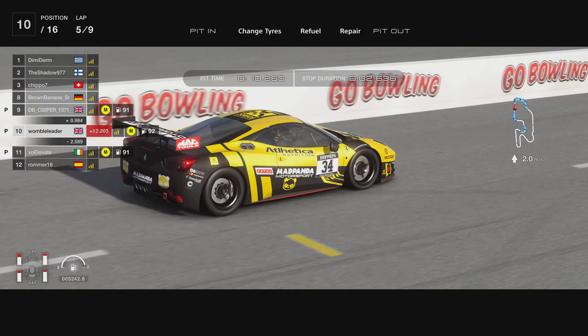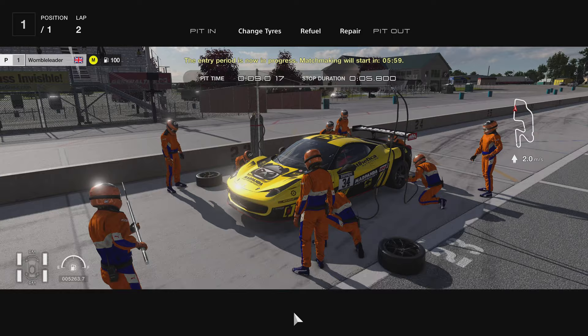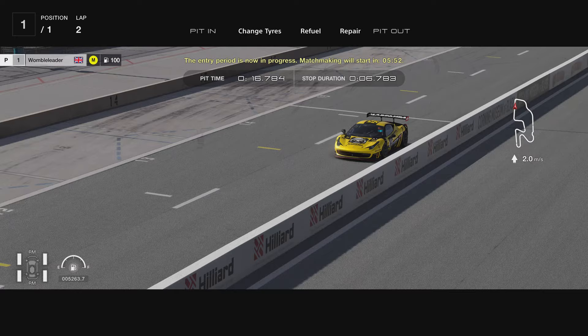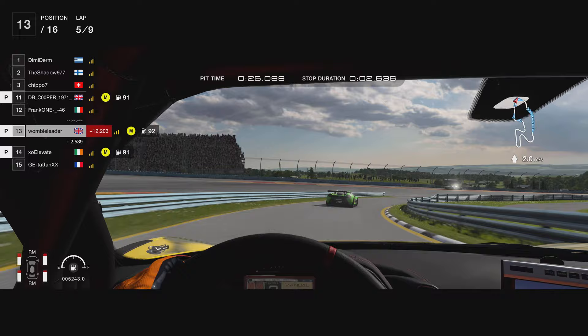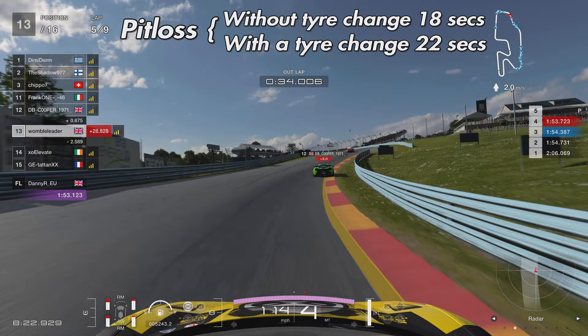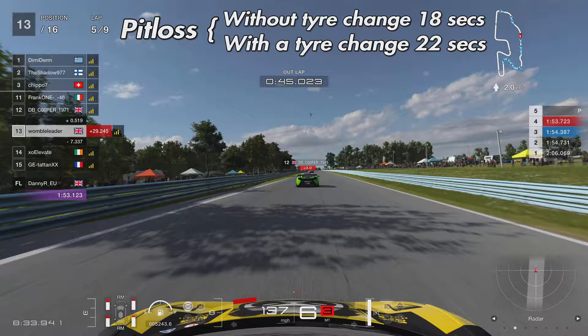The car instantly appears in the box so you have to decide straight away. I chose not to change the tyres — my stationary time was 2.6 seconds. Changing the tyres takes 6.7 seconds, so that's a 4.1-second gain for not changing them, which is significant. Apologies for the background noises — my LAN cable was connecting and disconnecting, causing the PlayStation to make some noise through the microphone. Overall, pit loss is 18 seconds without a tyre change, and 22 seconds with a tyre change.